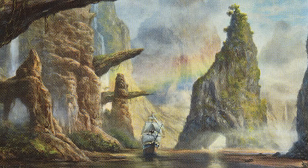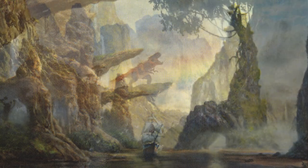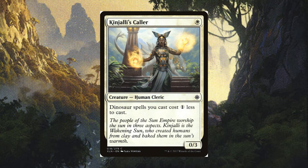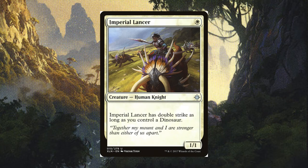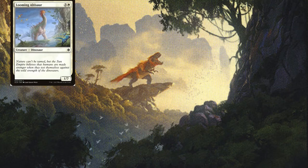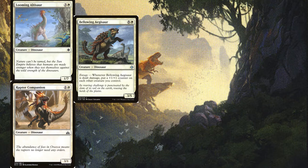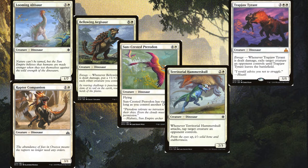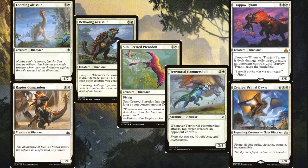Let's be honest with each other — all the other parts of the deck are nice, but we are here for one thing and one thing only: dinos. We'll start with white creatures, and we're going to have to start off with a couple of humans before making our way into the big boys. K'njali's Collar to help make our dinos cheaper. Imperial Lancer for an early board presence while also giving us value when we start having dinos in play. For white dinos we have Looming Altisaur, Raptor Companion, Bellowing Aegisaur, Sun-Crested Pteradon, Territorial Hammerskull, Trapjaw Tyrant, and finishing off with Cetalpa Primal Dawn.